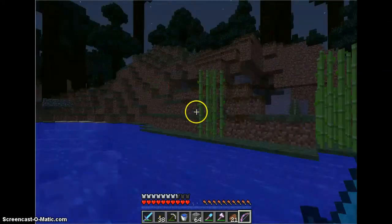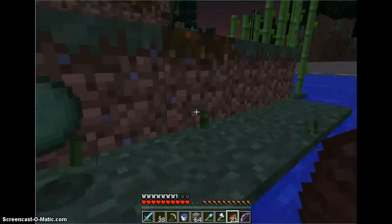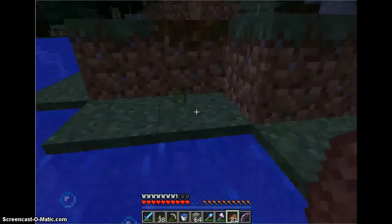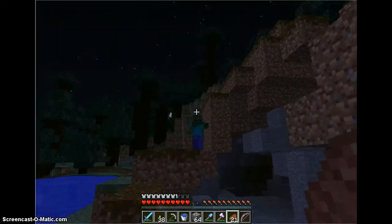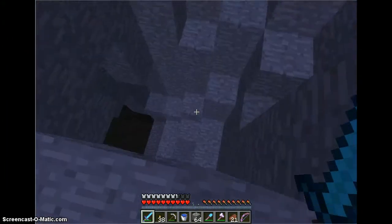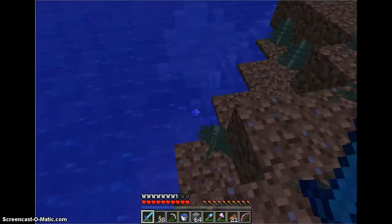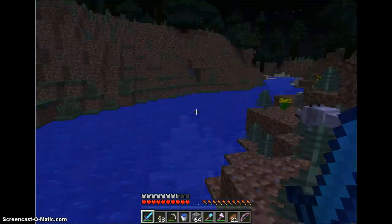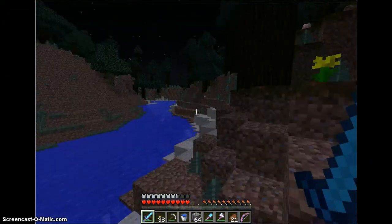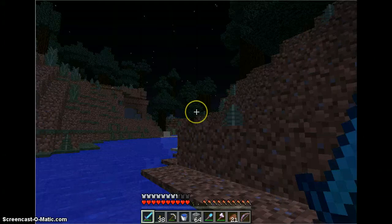I bet I left my sugarcane in my chest down there. I think we can get plenty more of those. I never noticed that mossy cobblestone and boulders spawned in the rivers and the mega taiga biomes as well. More sugar cane. Do we have any bones? No we don't. Could've tamed a wolf or two.